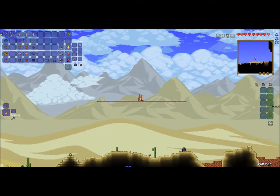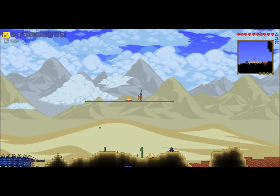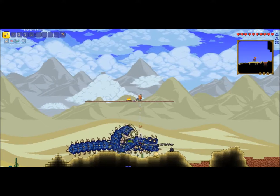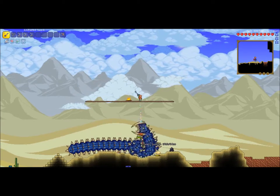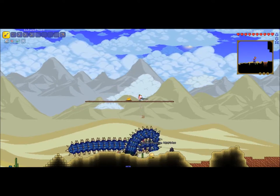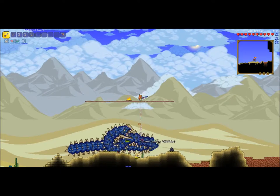If you want Pumpkin Armor, you have to get the Dryad to get Pumpkin Seeds. You'll see in this fight I'm using the Enchanted Sword — it takes a long time for this fight. I just sit down and wait. I don't really have any advice besides build a high platform, but remember you have to be in the desert. Even though I'm using 200 health in this fight, you can fight him with 100 health because he can't really hit you.